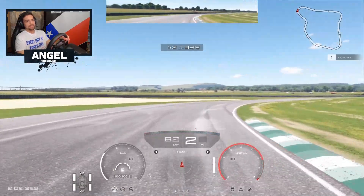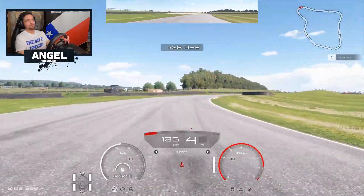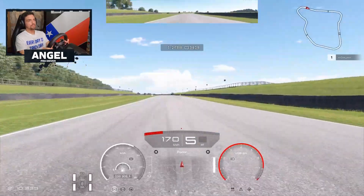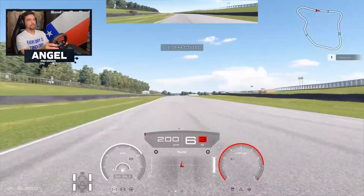Trail braking around here, making this line, and you go full throttle at this point using the curve on the outside. Now this is a straight line, and the next one is a flat-out corner, just like this, following this line.